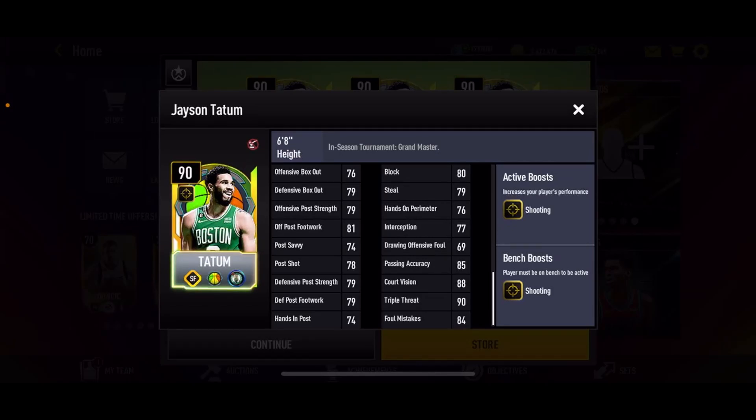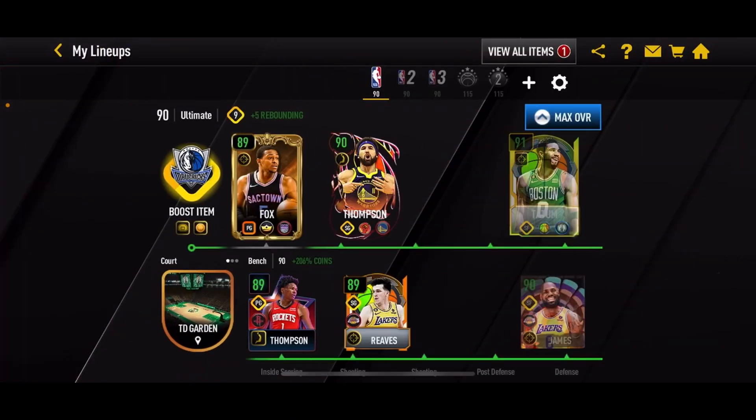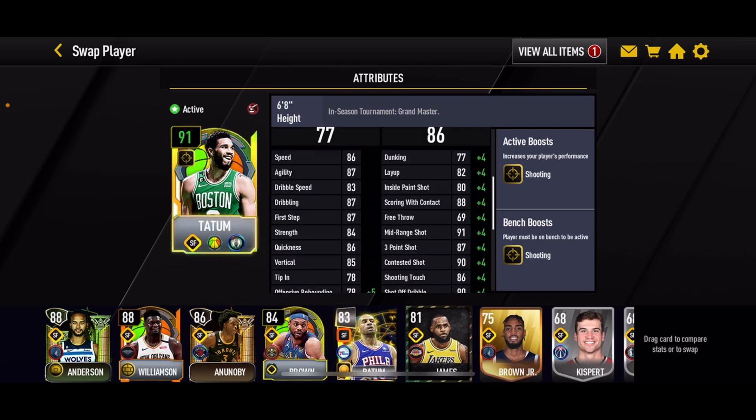The defensive stats look okay, not too eye-appealing, but Tatum will mostly be used on the offensive side. The card art looks absolutely amazing — 10 out of 10 on the card art. Now the lineup we have here for Jason Tatum — I have to start Tatum. Even if I put him on the bench I'll still be a 90 overall, so no difference. You can see Tatum is boosted all the way to a 91 overall.